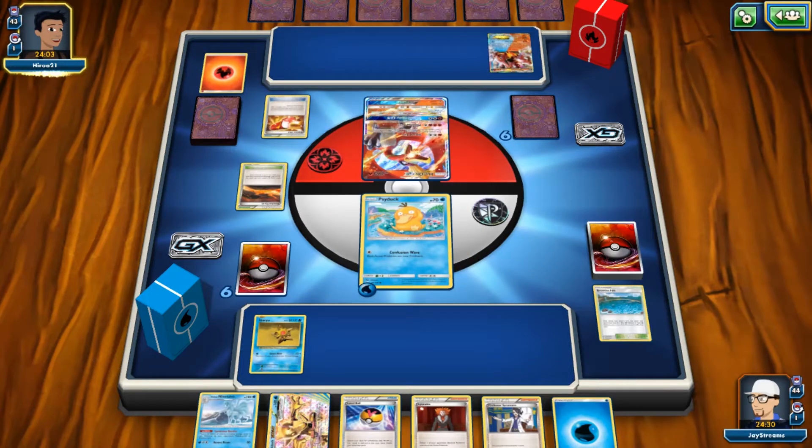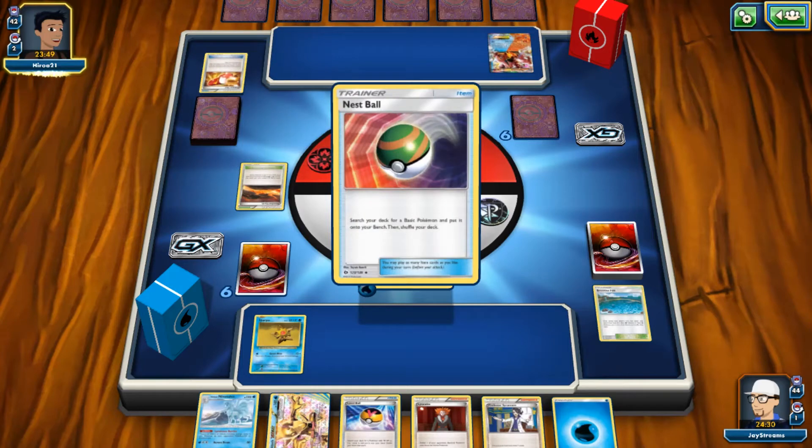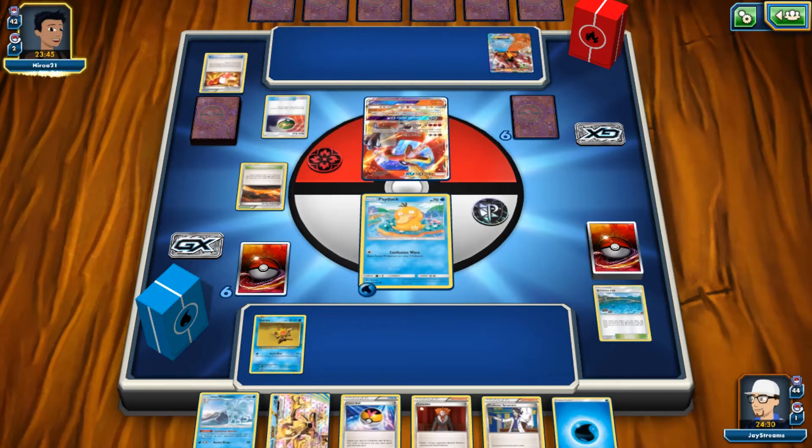Into the gameplay here, I want to talk about trading — basically trading prize cards. Each player has six prize cards, as you probably know, but GXs and EXs cost two prize cards, while a normal basic Pokemon or a stage one Pokemon only costs one prize card.